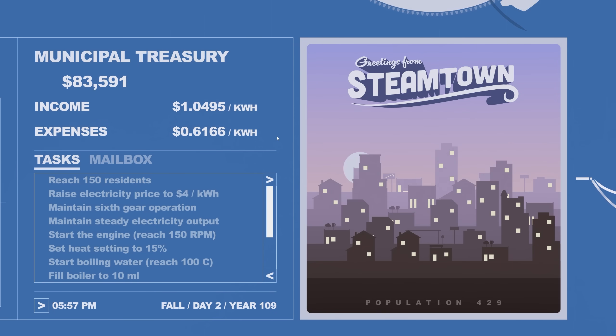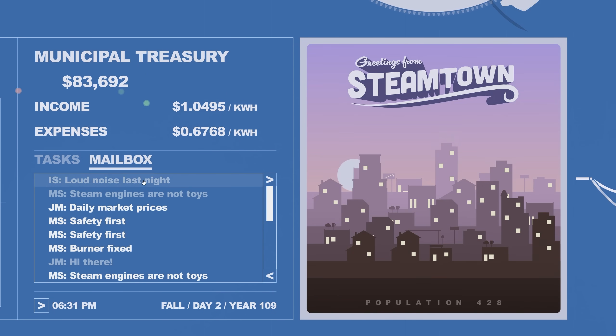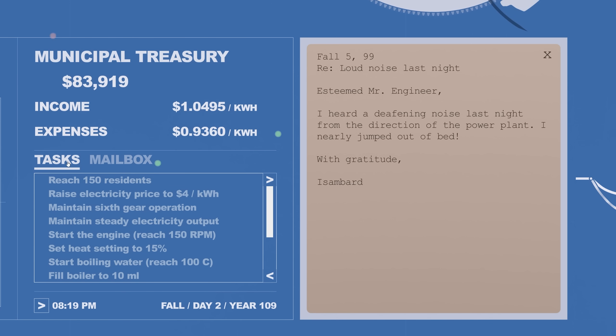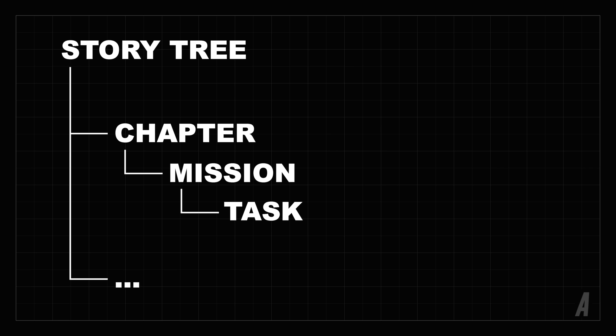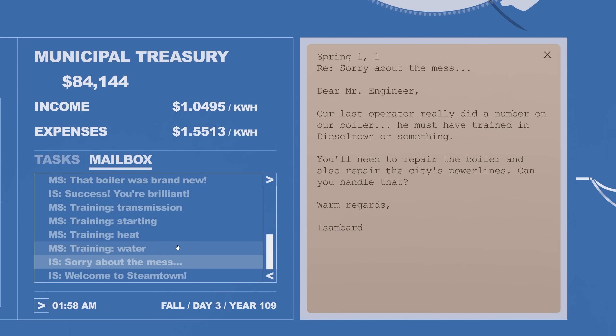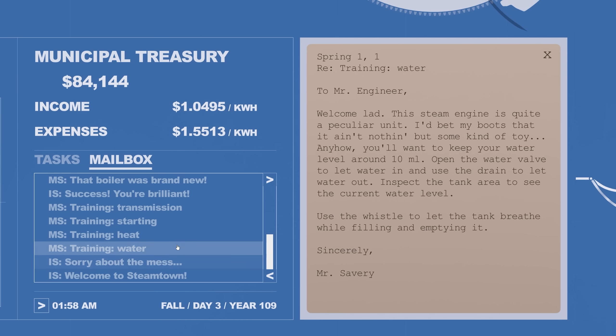Most players didn't seem to enjoy the process of discovery. To fix this, we can do what most games do and start with an easy section that introduces the player to the game's controls and goals. I added a task list and a letter viewer to the previously empty area — some visuals are still temporary. Having a list of tasks and completing them seems to be enjoyable and much easier for players. I also created a simple mission tree to organize all tasks, and the first section consists of a few tutorial missions.